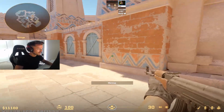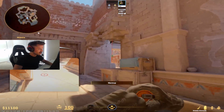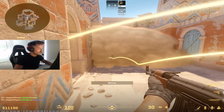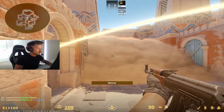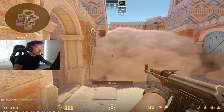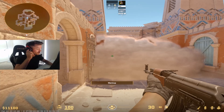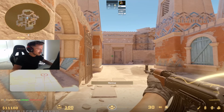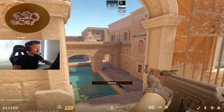So to recap: throw the smoke, then throw your flash just as you're running to mid. Before it pops, be ready for someone to either be spamming you or throwing an HE to blow the smoke open — that definitely happens. Be ready to shoot back if someone spams you. Listen for the 'tink' noise from an HE; if you hear tink, stop and get ready to shoot because they're popping that smoke and will try to shoot you. Otherwise, swing mid and hopefully get a free kill, some damage, or info.